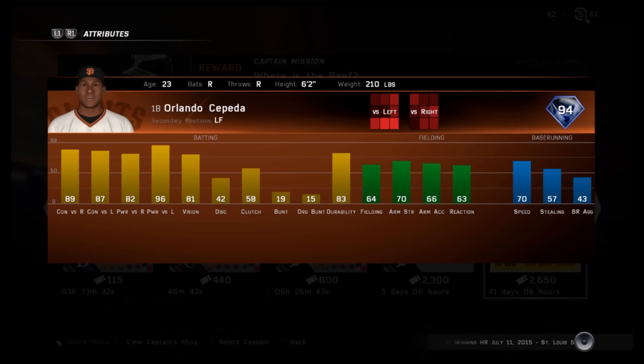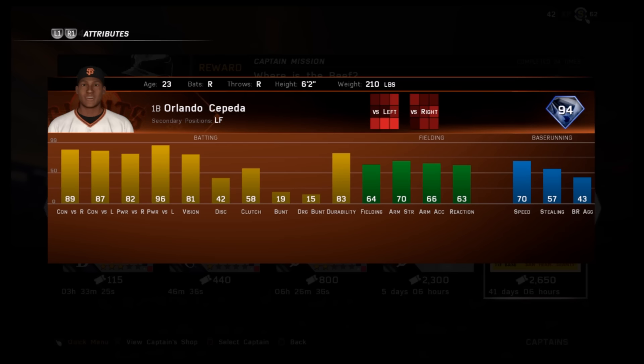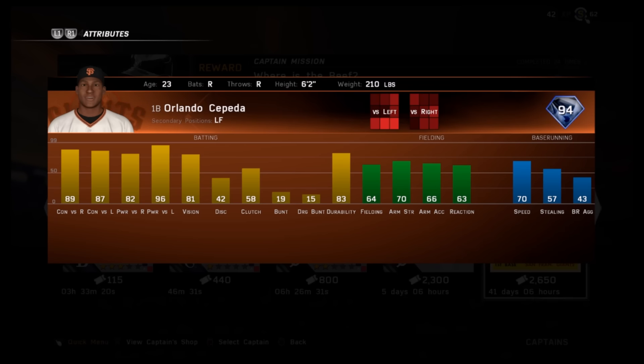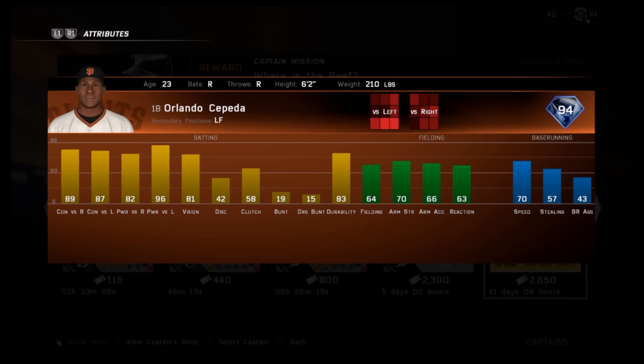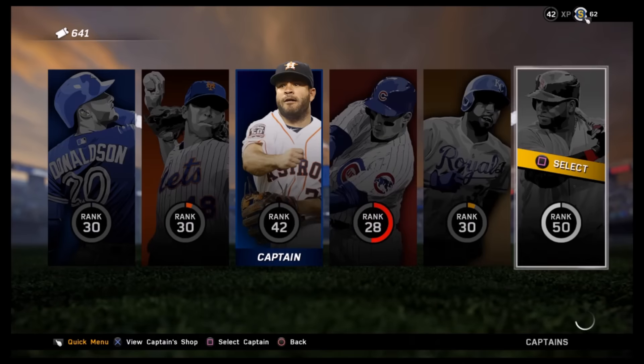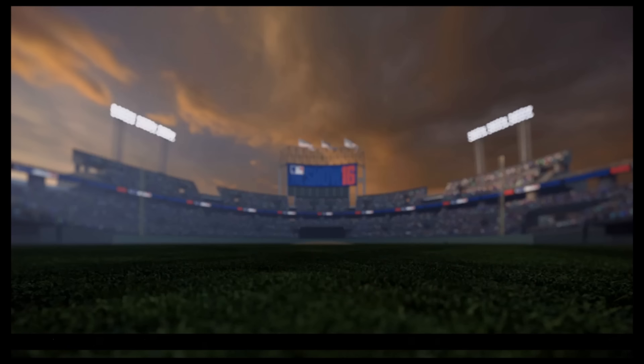I said Mario Mendoza like a pendejo yesterday in my video, but here we go — Orlando Cepeda. He was not on the list. There's already a go-to Orlando Cepeda in this game, I think there's already another 94 Orlando Cepeda. 70 speed, 96 contact versus left, 81 vision, 89 and 87 contact, and 82 power versus right. So those are gonna be the new flashbacks into the game.